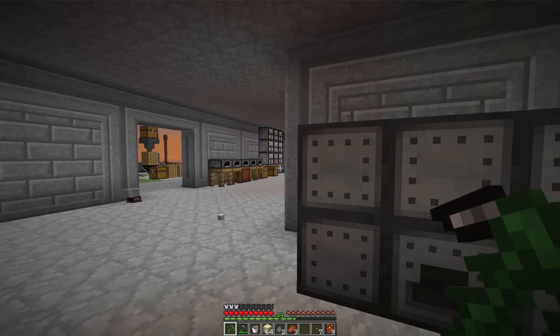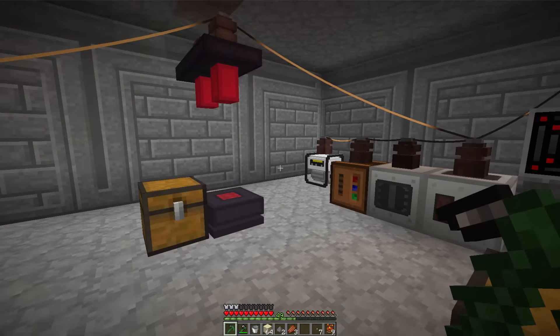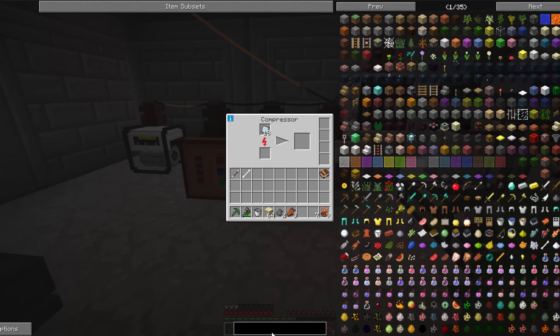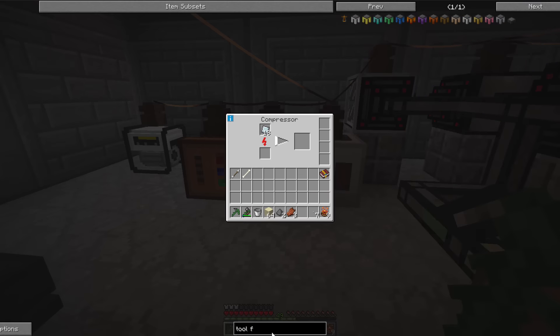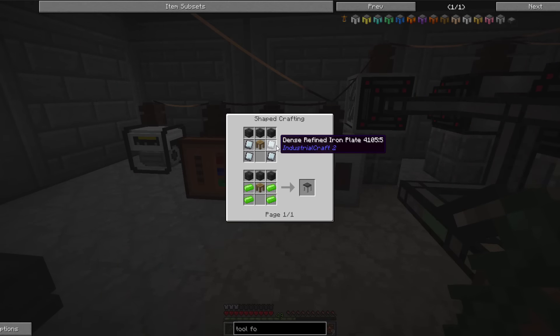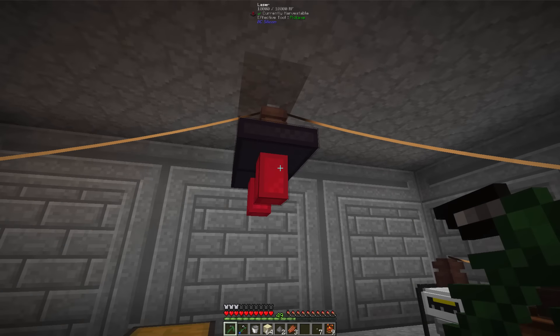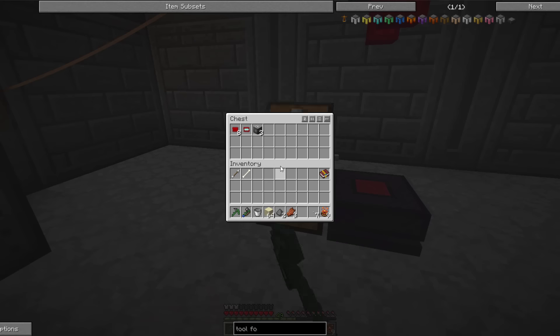I'm glad nothing ever spawned in here, like a creeper. In here I've been making some refined iron plates, and we're only about halfway done. I've got to compress those. What we're going to get with that is a tool forge. With the tool forge you can make the better tools — like the lumber axe, so we can chop down our trees faster, and the scythe so we can harvest our plants in a three-by-three area. We're definitely going to need those. We did finish up our three machine frames and our diamond chip set.